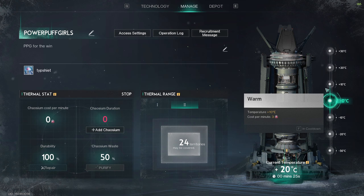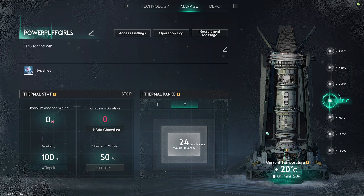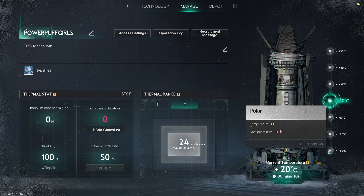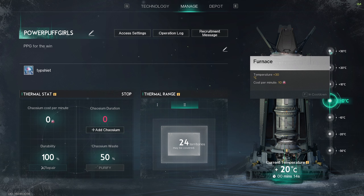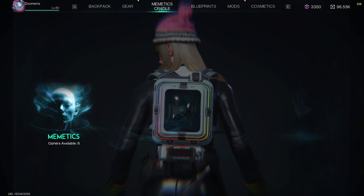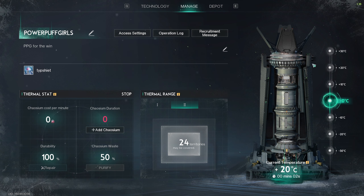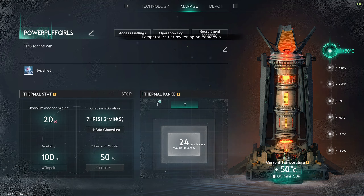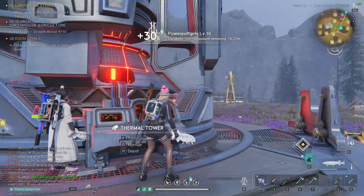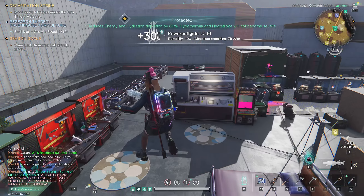If you live in a cold environment, you can put the temperature up to plus 30 Celsius. Or if you live in a hot area, you can set it to cold, but there's really no point to that. The best option is to max out the temperature because there are some perks in the new scenario that give a boost to generators — so you want to keep it at 30 Celsius and leave it. It will cost Chaosium, but the area is only 45 Celsius, so it's not that much.